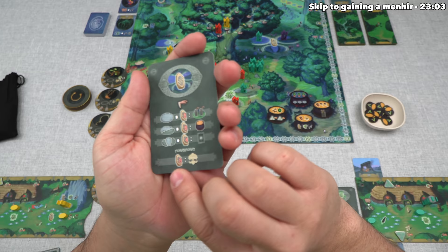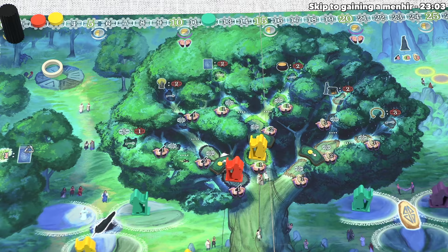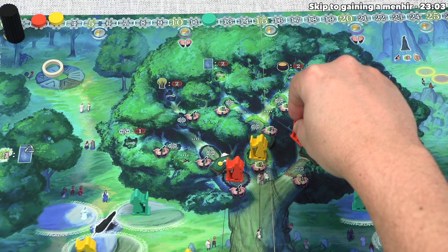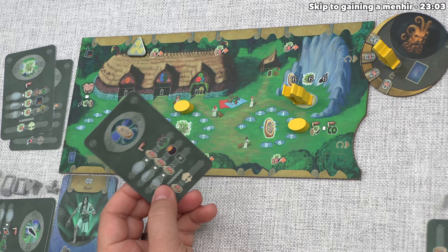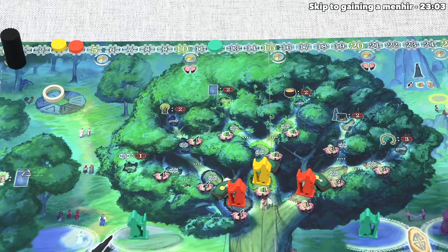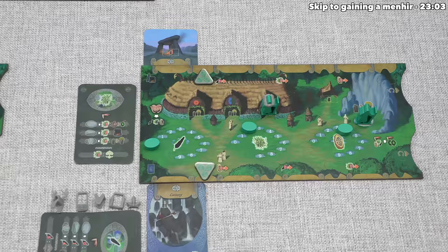We're actually going to hold off on passing and instead play our final moot card. This one says we can spend three runes to advance once on that limb of the tree, so we'll go down to three runes total, and then we don't have a druid in the rune branch, so a new passive one is going to climb up the tree, and that is going to gain us two victory points. Yellow can also do this, and considering they have so many resources, they're going to go for it. They will spend three runes which brings them down to three, and then they can send a passive druid up to that same spot. There is no benefit or penalty for sharing a spot with a druid, so that is going to get the yellow player two more points.